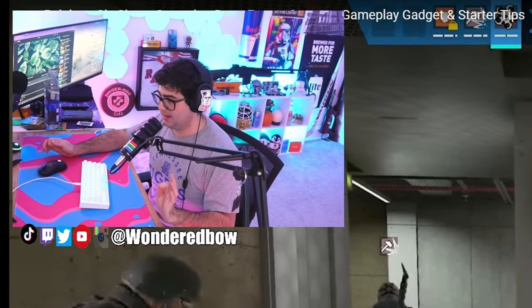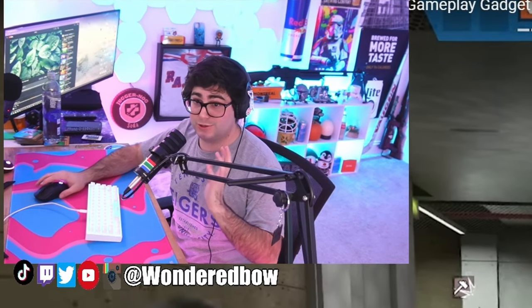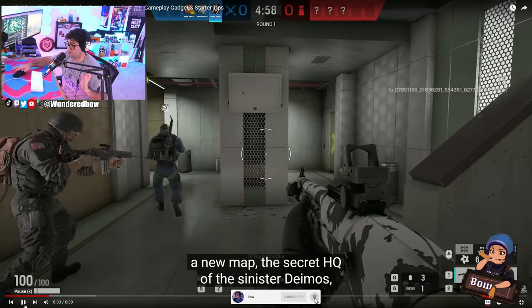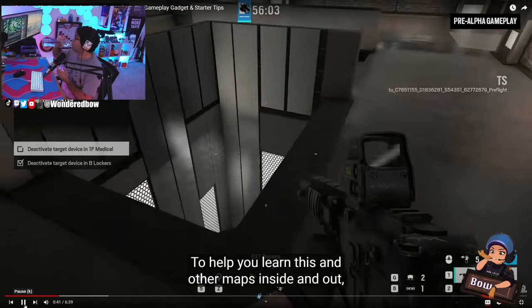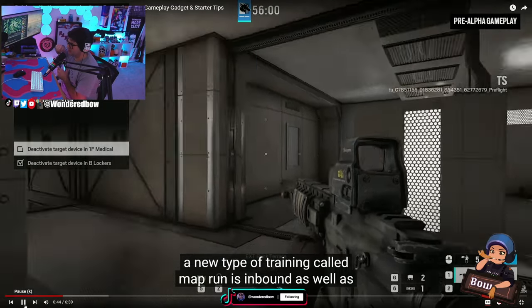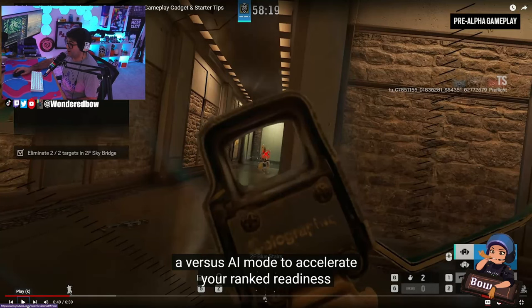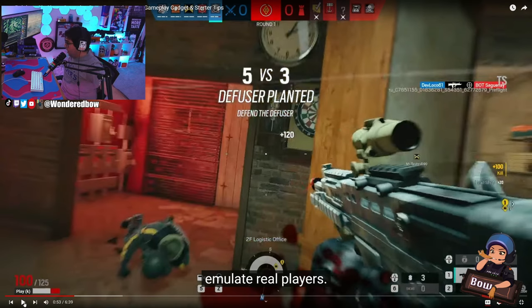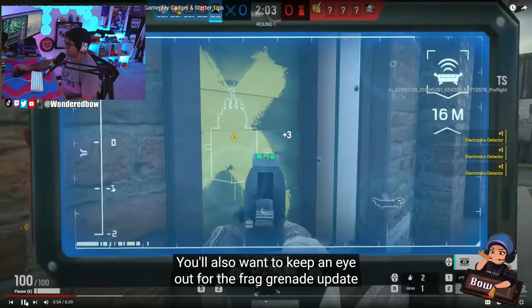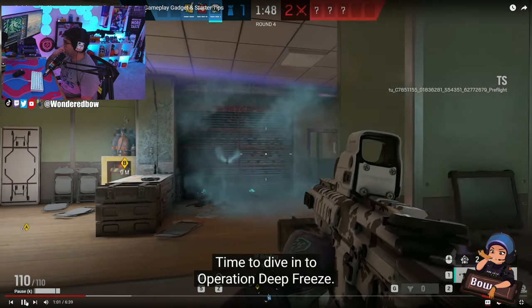The fact that we're getting a new map — I know people haven't really cared for Emerald Plains or Nighthaven Labs. Hopefully this map actually brings the community together and we don't ban it all the time because we actually like it. A new type of training called Map Run is inbound, as well as a versus AI mode to accelerate your rank. Yo, a versus AI mode? Let's go! You also want to keep an eye out for the frag grenade update. I'm a little sad about that.